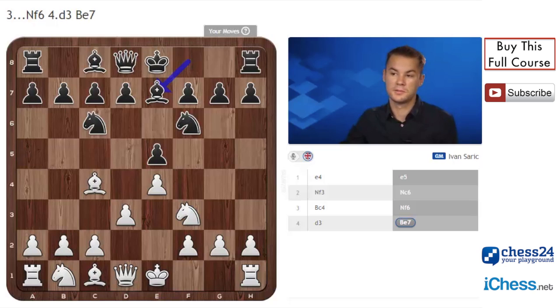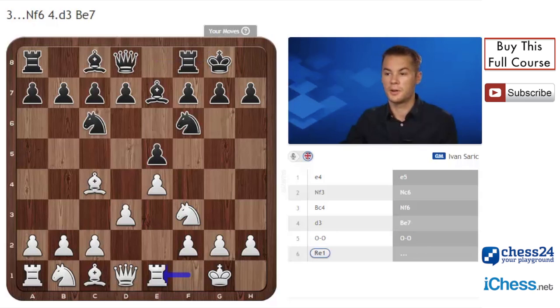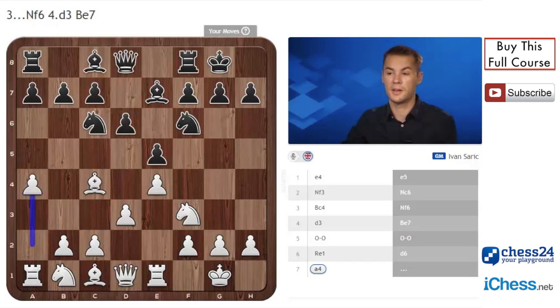Now white castles, which is a natural move, and black also castles. Re1 - white is now preventing the move d5 because the pawn on e5 is hanging. Then d6, and here the important move is a4.